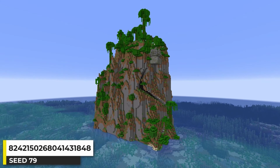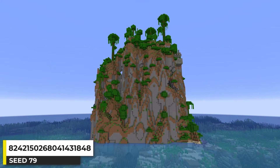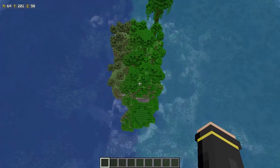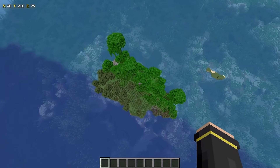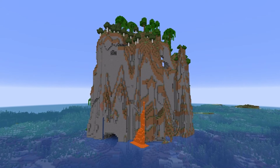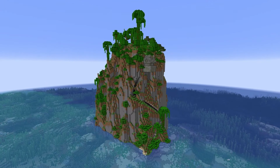I'll never get tired of finding Minecraft seeds like this. Cliffs jutting out of the ocean just look really awesome. I usually like to find cliff islands with space to build, so this isn't quite that, but it still looks pretty cool — and it even has a temple on the cliff side. Just a really cool Minecraft seed.